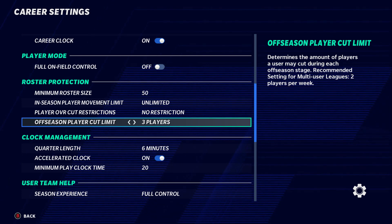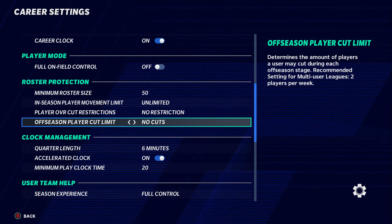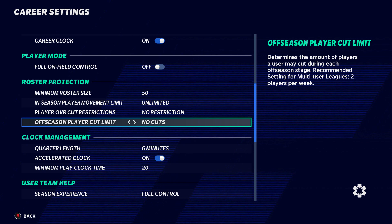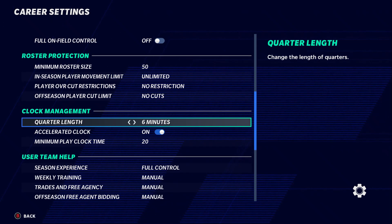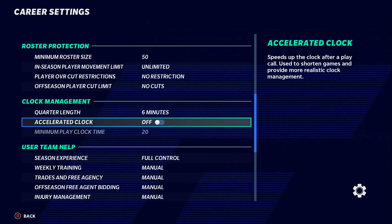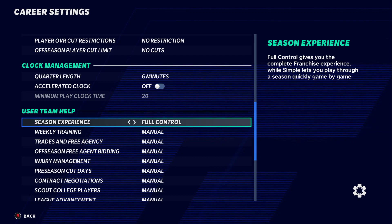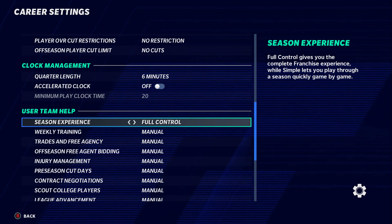Roster protection protects your league from people who get mad and want to do dumb stuff. If you're starting a league for the first time, use these settings to protect yourself. For clock management, I like to play on six-minute quarters with the accelerator clock off.